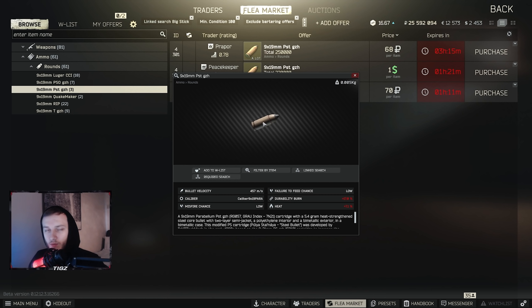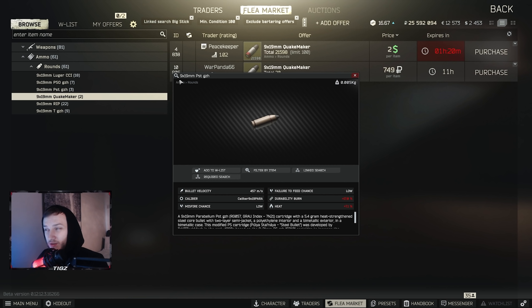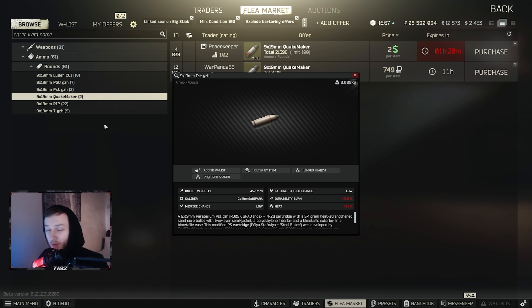PST GZTh has around 50 flesh damage and around 25 to 30 penetration, which overall is pretty solid. Obviously it's not going to do too well against Tier 4 armors, but you're not really using this ammo for armor penetration — this ammo is strictly for headshotting people. You can leg-meta if you want, but in my opinion I wouldn't waste your time; just go for the headshots. Even if someone has a nice helmet on, you're constantly hitting them in the face and this gun has zero recoil.